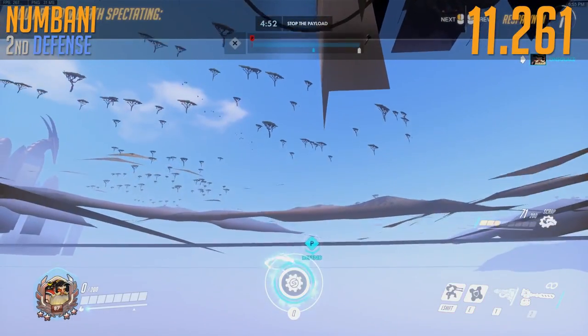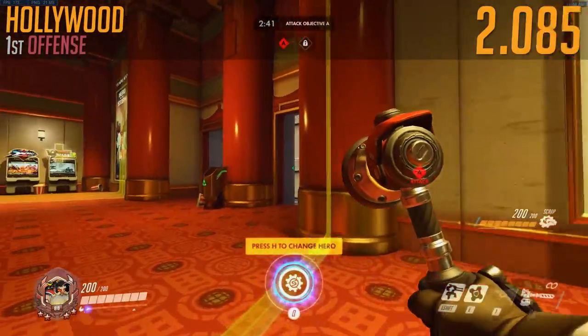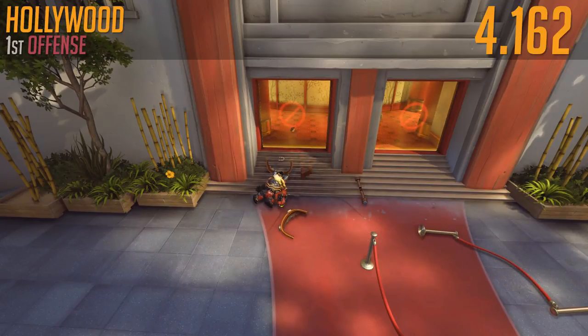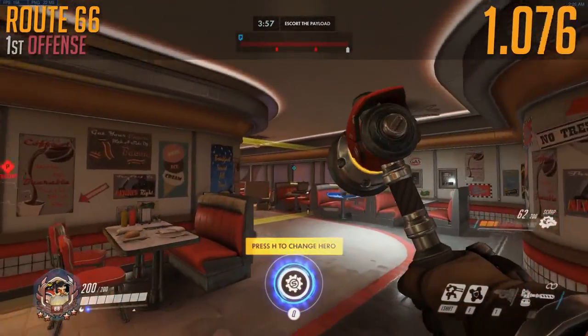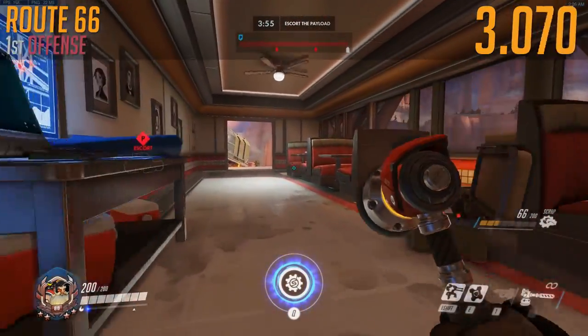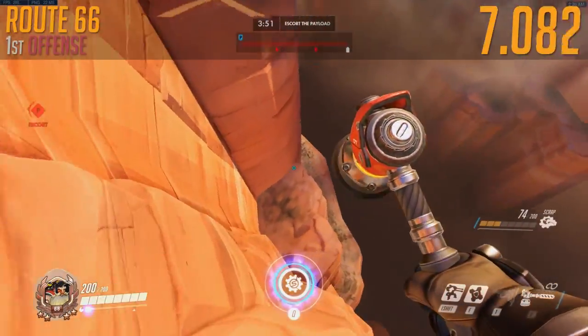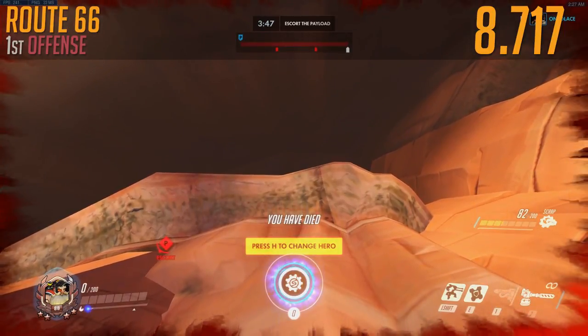Hollywood is really easy to take it off the map. Just walk out the spawn into the Junkrat trap. 4.162 seconds. I'm pretty sure that was the exact same time as we had before. Route 66 — just go out the right spawn door on the first offence and you're golden. There's just a cliff. What great map design. Blizzard's really just giving it to us, Torbjorn players. 8.717 seconds.